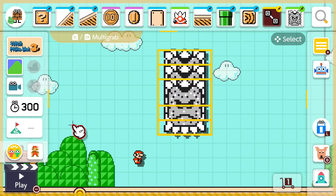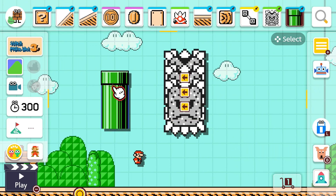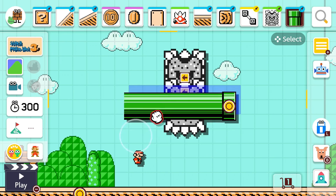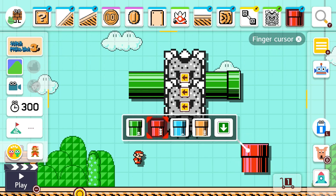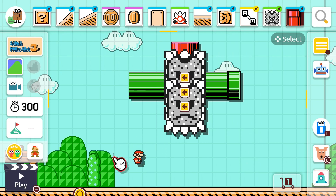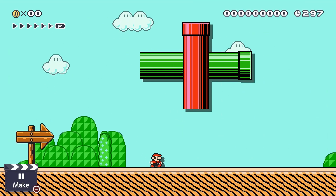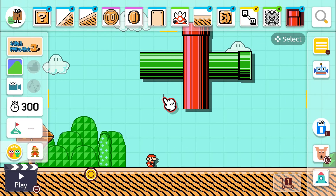Then, what happens if we put, for example, a pipe inside the area, and then we get another pipe and change the color — let's make it a red one, hold down, drag it. Then when we press play, we have got overlaid pipes. That, ladies and gentlemen, is how you make overlaid pipes in Super Mario Maker.